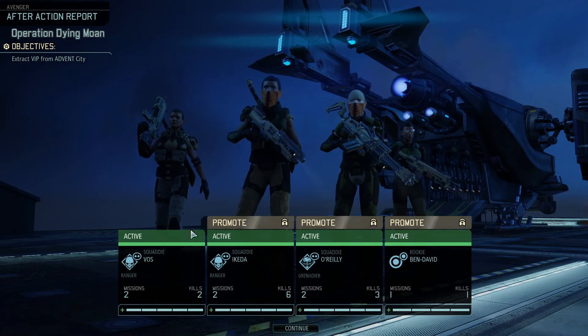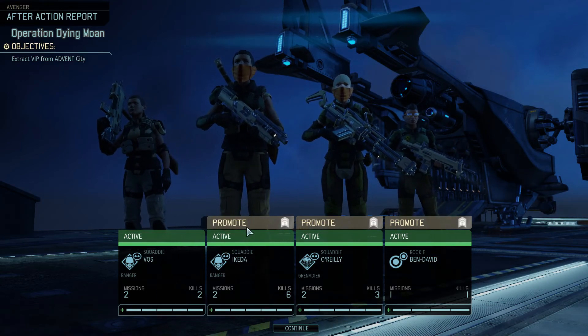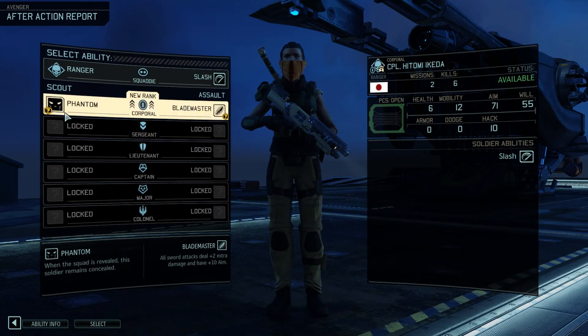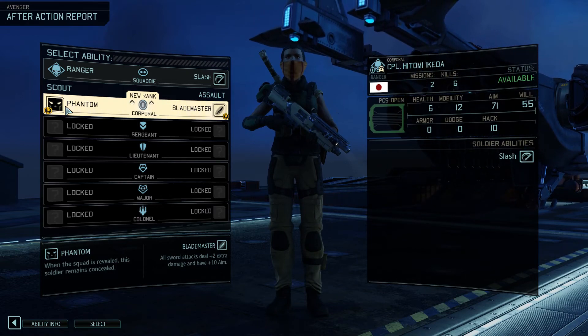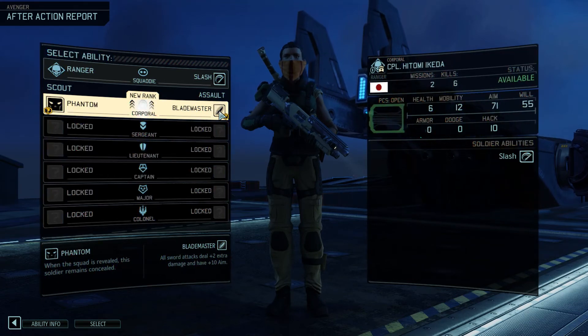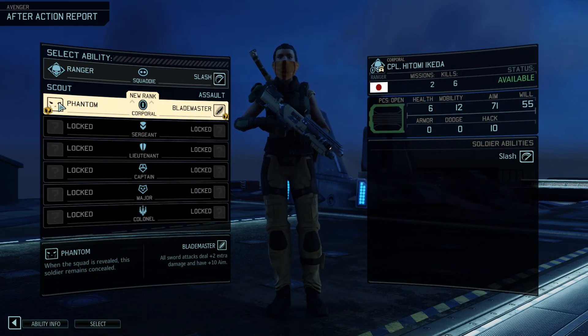We've got a couple of promotions. Kida can now go to either blademaster or phantom. The phantom upgrade is quite good for a ranger - it means when a squad is revealed, this soldier remains concealed, even at mission start. The other option is blade, giving two extra attack and two extra aim, but I'm going to go for phantom.